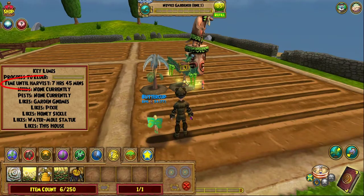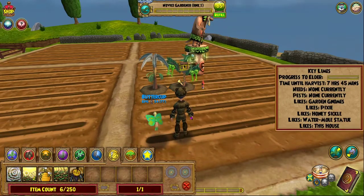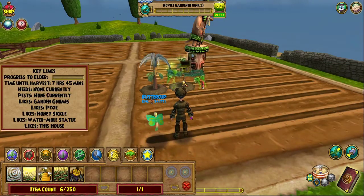As you can see there's a timer right here — I can harvest this plant in seven hours and 45 minutes. For the honeysuckle it's gonna take me a whole day because I don't have all the likes for it. The more likes that a plant has, the faster you can harvest it.